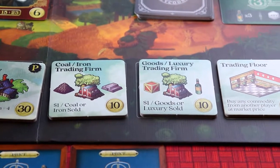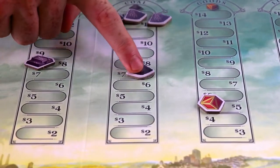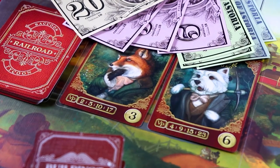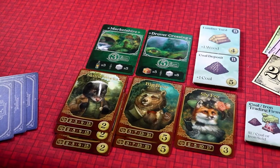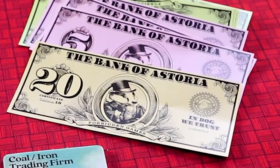You can buy a building tile to enhance your productivity. You can sell goods for money. You can start an auction on a railroad. And you can buy a town to enhance your railroad. The game ends once all railroads or towns have been purchased and the winner is the person with the most victory points.